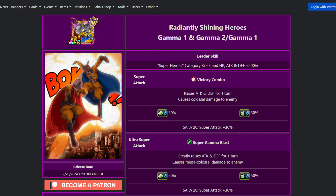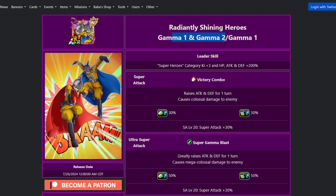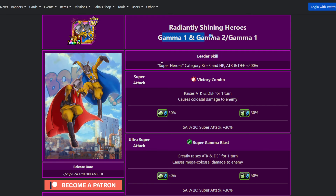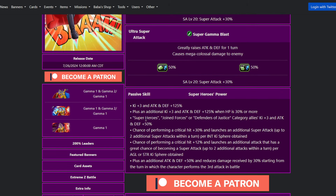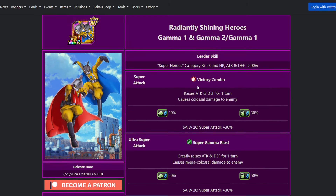This is Radiantly Shining Heroes, Gamma 1 and Gamma 2 slash Gamma 1 — a really goofy name, but it does mean that eventually they could just give us a Gamma 1 and Gamma 2 card, which would be pretty good. Leader skill is superheroes Ki +3 and 200% to stats. I really wish it was like defenders of justice, especially with us getting Toppo and Jiren this year — that would have been a really good 200%.